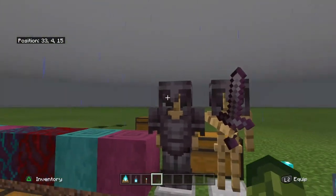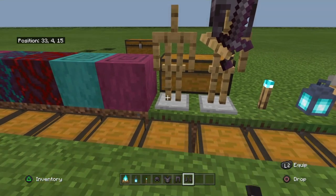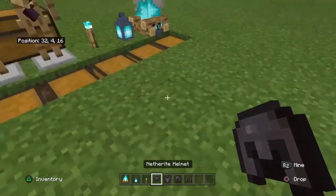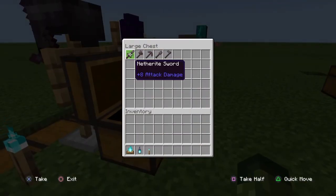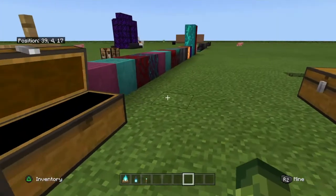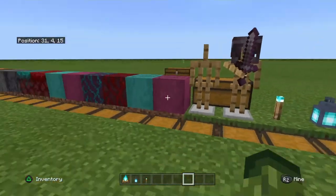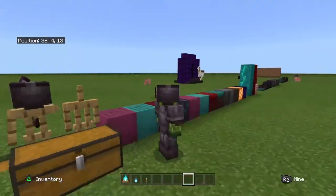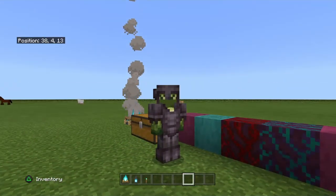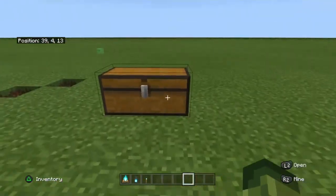Next there's the new netherite armor, which is really cool. Full netherite armor and a full netherite set of everything — netherite tools too. Netherite armor and tools will not burn in lava, so if they drop in lava they won't burn, which I think is pretty cool. It kind of looks like a gladiator, at least on my skin.